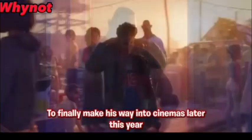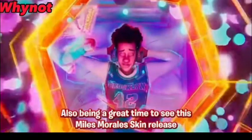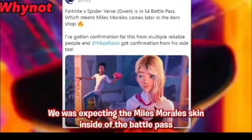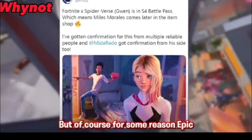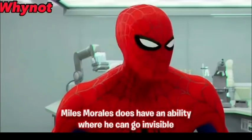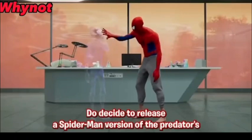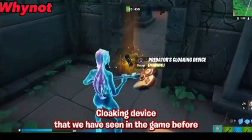We are also set to see the Across the Spider-Verse movie make its way into cinemas later this year, also being a great time to see the Miles Morales skin release. We also know Epic Games are still working on this skin, as in Chapter 3 Season 4 we were expecting it but Epic decided not to release it. In the Spider-Verse movie, Miles Morales has an ability where he can go invisible, so hopefully Epic releases a Spider-Man version of the Predator's cloaking device.